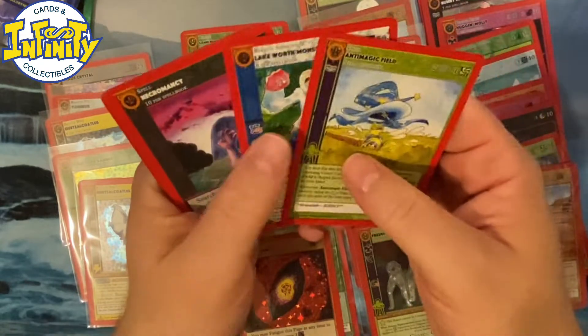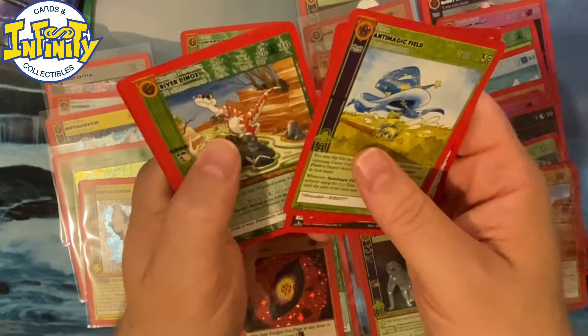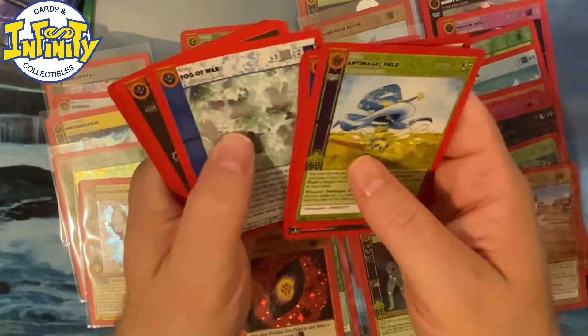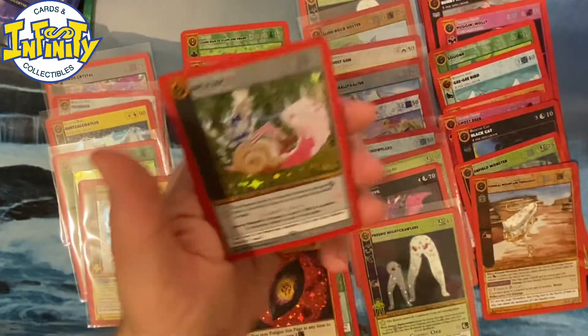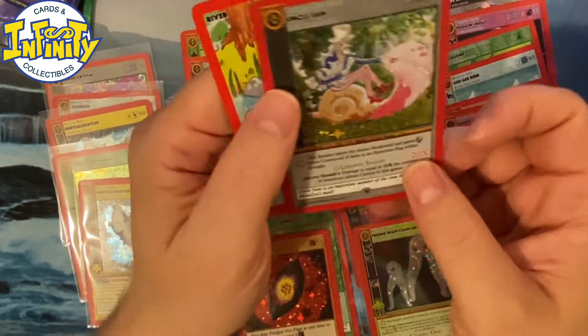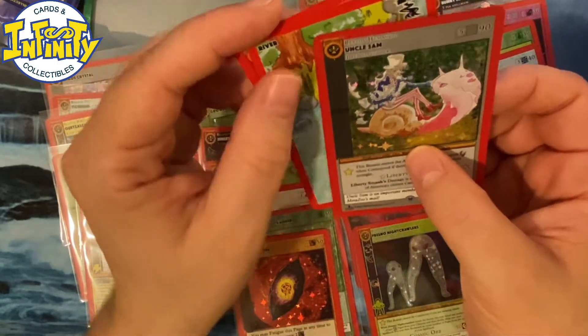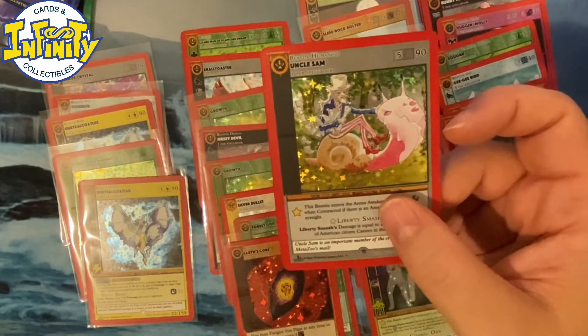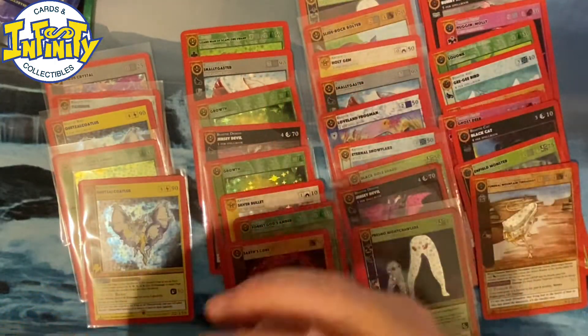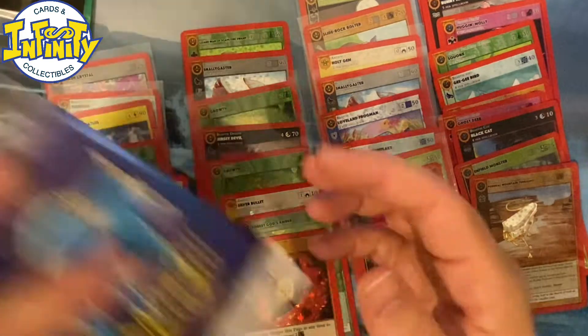Anti-Magic Field, Lake Ness Monster, Necromancy, River Dinos, Fire Trap, Fog of War, Black Cat — oh, hello, Uncle Sam! We got one yesterday already — that's one of the chase cards. It's a full holo, so really, we don't get like so many full holos, but the ones we get are like really good.